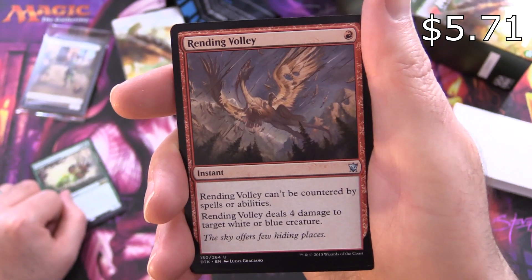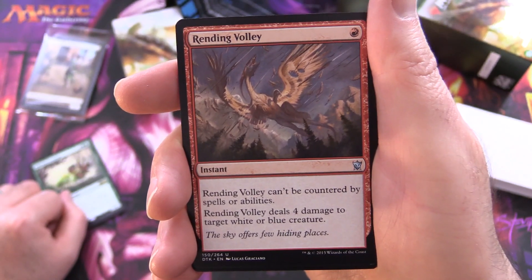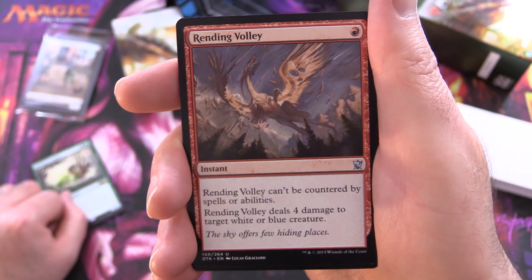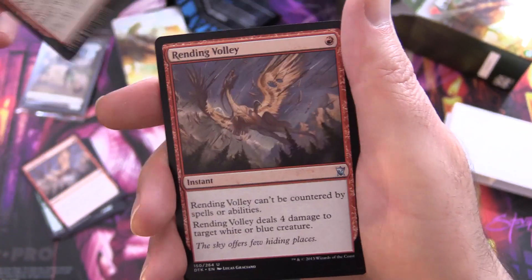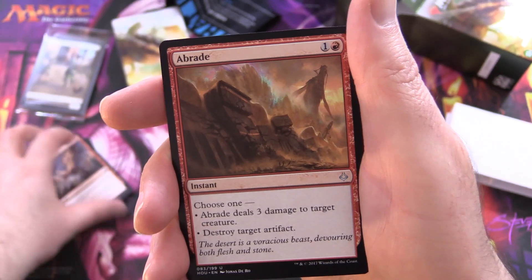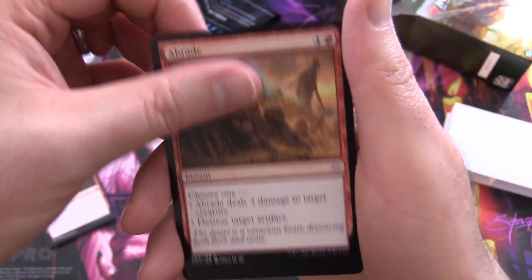Rending Volley - Instant for a single red. It can't be countered by spells or abilities. It deals 4 damage to target white or blue creature. Some creature removal right there. Three of those. Another copy of Abrade.